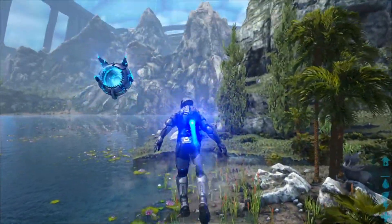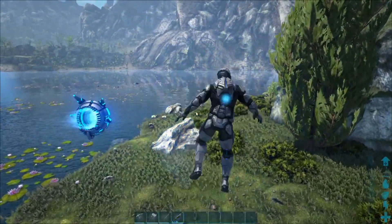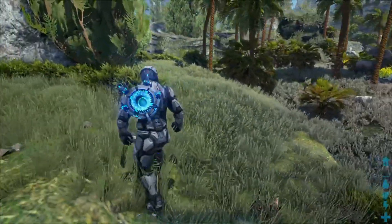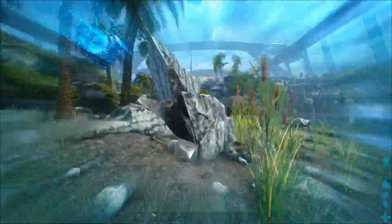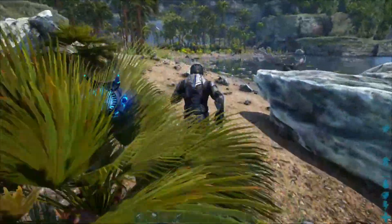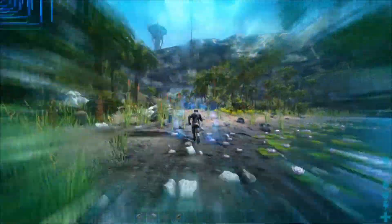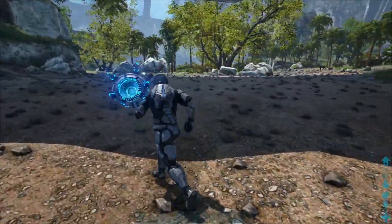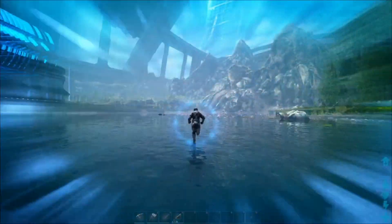Another thing with this tech jet pack ties into the legs. When you have the legs on — the next part we'll be looking at — it doesn't say so in the description, but it allows you to run super, super fast. You'll blow through obstacles while running too. We just blew right through those rocks. To activate this, you just hold down left control. You'll run super fast, and if there are small dinosaurs in the way, it'll run right through them. Also, while doing this, you can run on water — hold down left control, aim towards a body of water, and you'll run right across it.